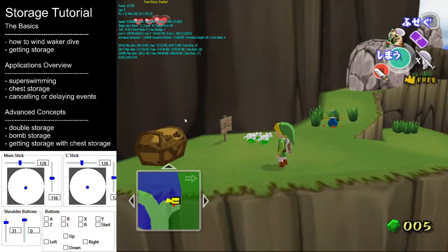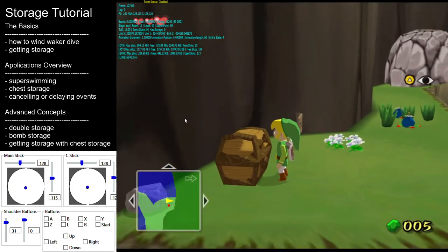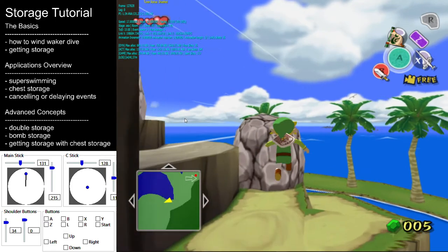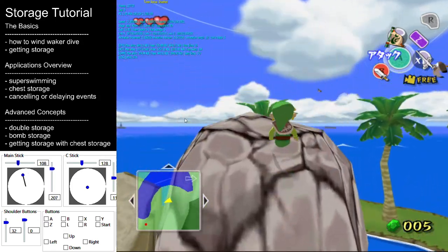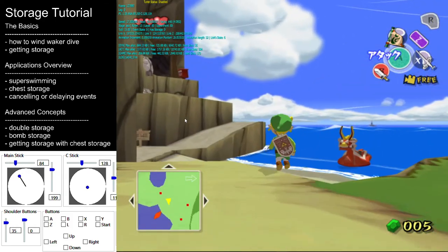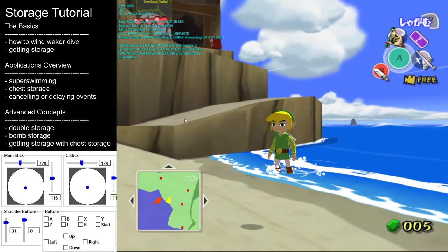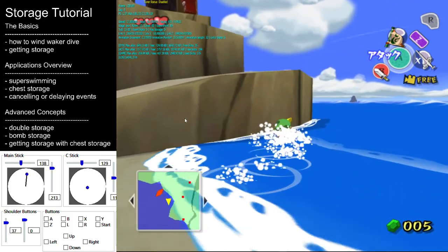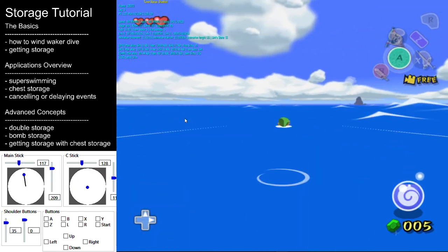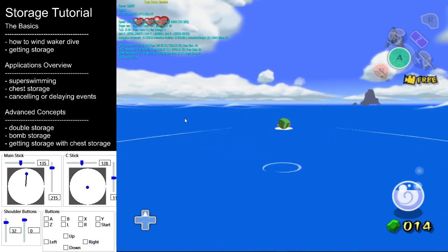Another very common and powerful use of storage is to cancel the chest opening animation. Once we attempt to open a chest with the power of storage, we have entered a state called chest storage. In this state, Link's collision detection has dramatically changed — the game now treats his collision as if he were a point object. This allows us to do many game-breaking skips and tricks, like climbing up walls or squeezing through seemingly impossible-sized collision. Also, once the chest is unloaded — either through entering a loading zone or leaving the quadrant — the game will proceed to give us whatever was in that chest.